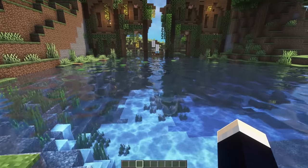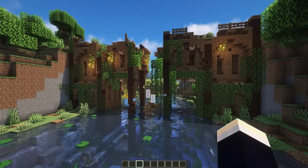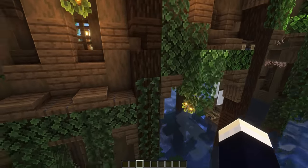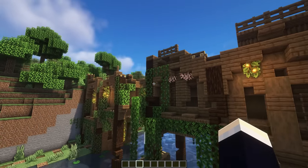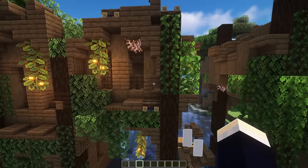Next up, we're taking a look at a whole bunch of different bridge designs, with the first one being a ruined wooden bridge. We also have a pristine variant coming up in a second. To make this one look really ruined, we've added a whole bunch of random decorations like glow berries, leaves, vines, and rooted dirt. We've also taken big chunks out of the original design to make it look like it was maybe once on fire, attacked by cannonballs, or just really old.